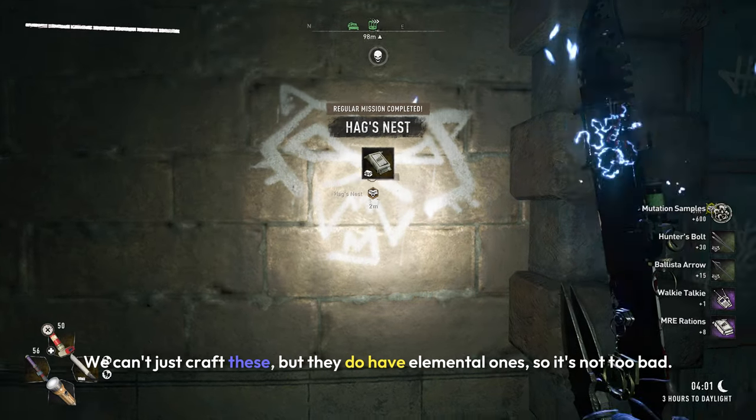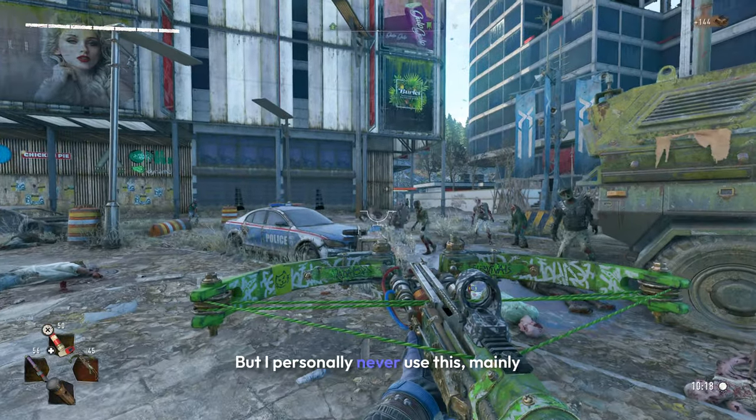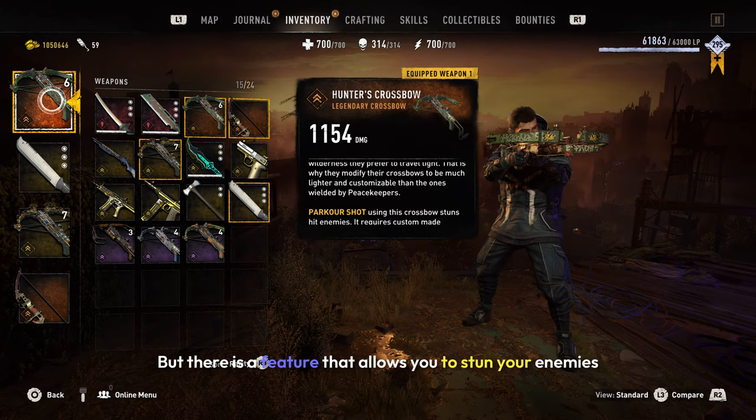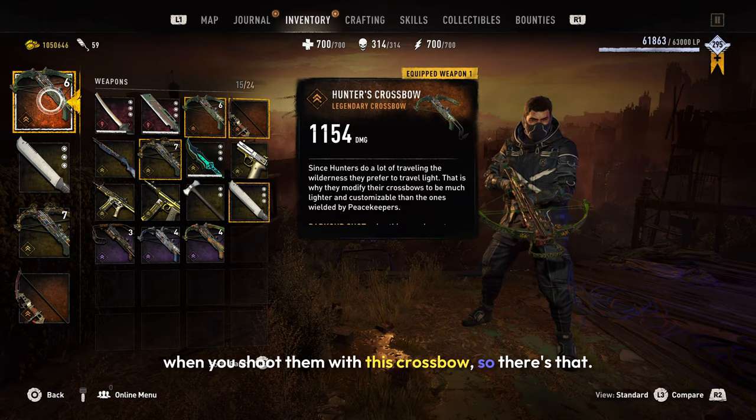Getting ammo for the Hunter's crossbow is a bit of a hassle — you can't just craft them. They do have elemental variants, so it's not too bad. I personally never use this mainly because I don't want to grind getting the bolts from her. But there is a feature that allows you to stun your enemies when you shoot them with this crossbow.